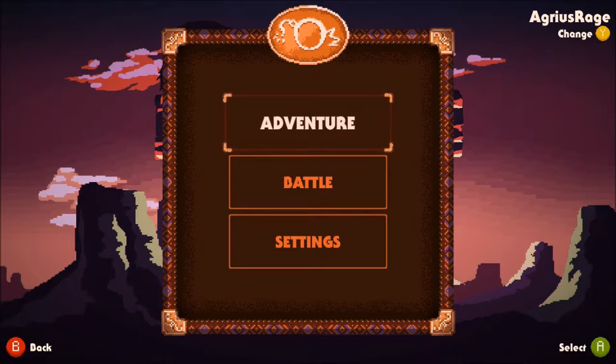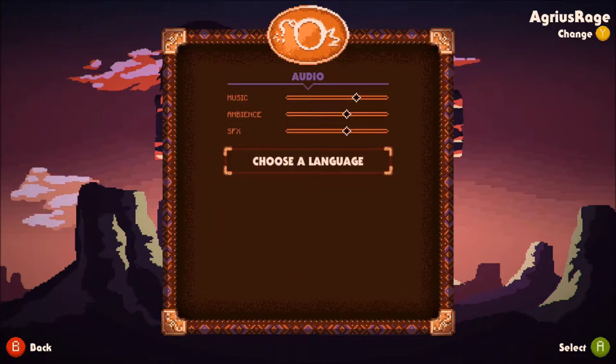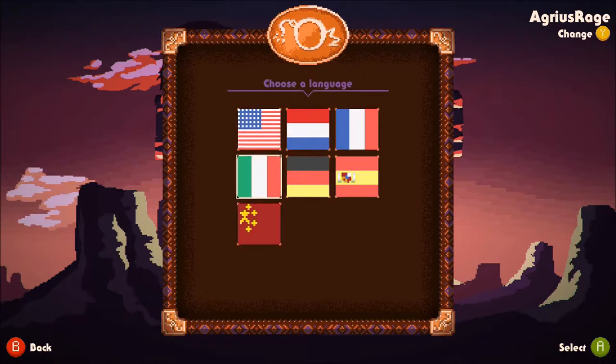There are two game modes to play: adventure and battle. Adventure is your single player campaign, and battle mode is four-player local multiplayer. We'll have a quick look at the settings — you've got music, ambience and sound effects sliders, and languages. That's pretty much it there.